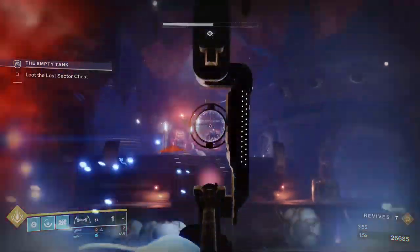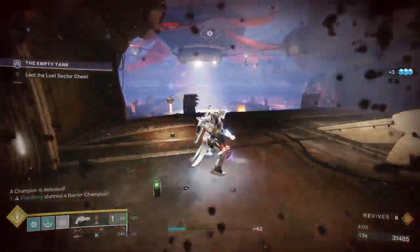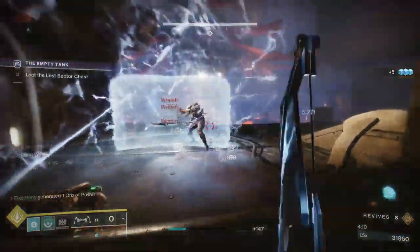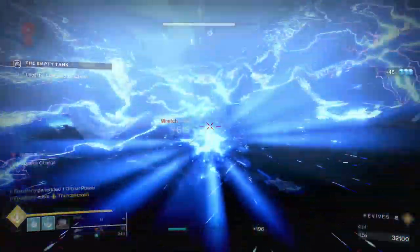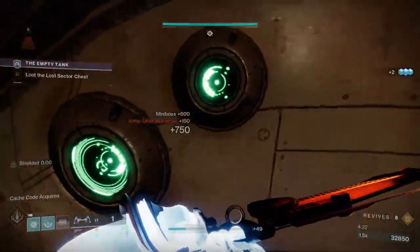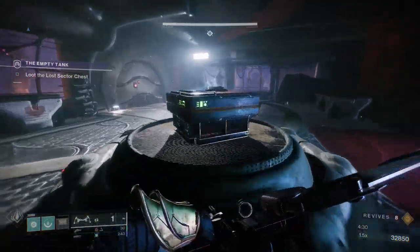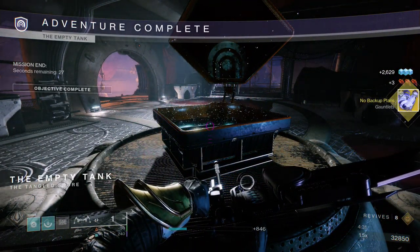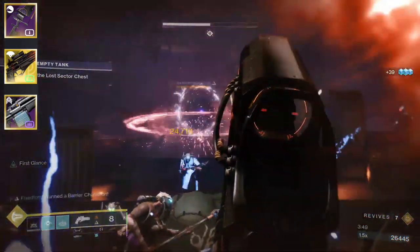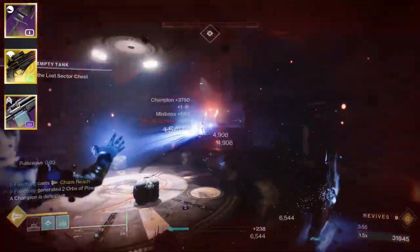Titans and Warlocks can use any subclass, but the best one for both classes is probably Arc — specifically middle tree Arc. For Warlocks that means Geomag Stabilizers, and for Titans it's Cuirass of the Falling Star. If you don't have those, Void is still a good choice. Middle tree Solar for Warlocks and bottom tree Solar for Titans would also work well.